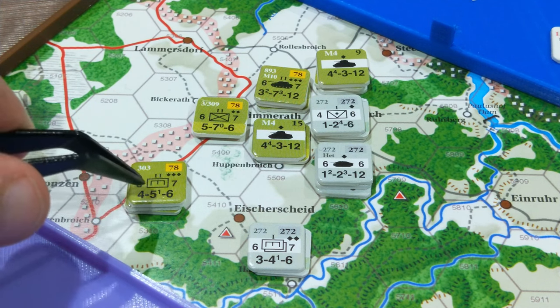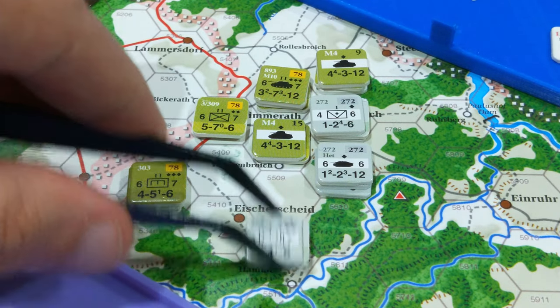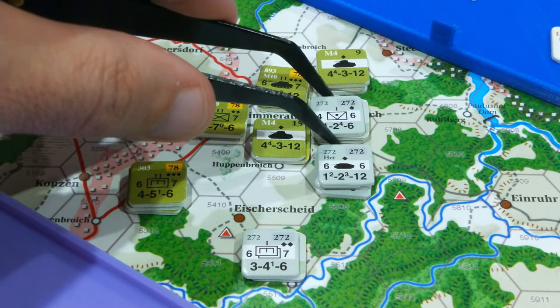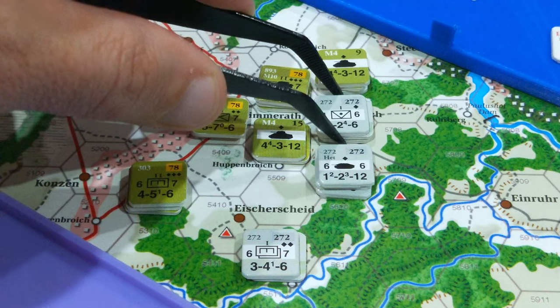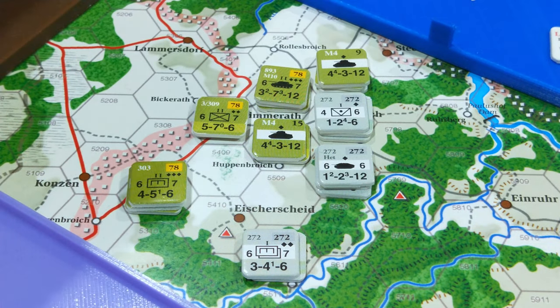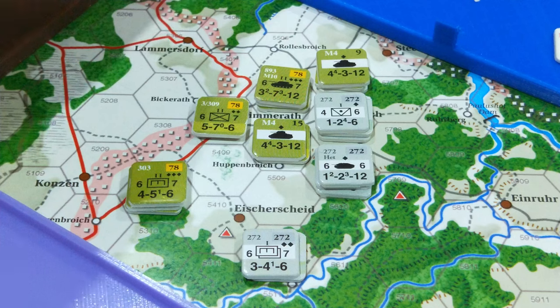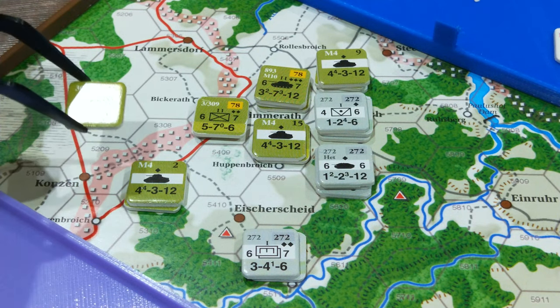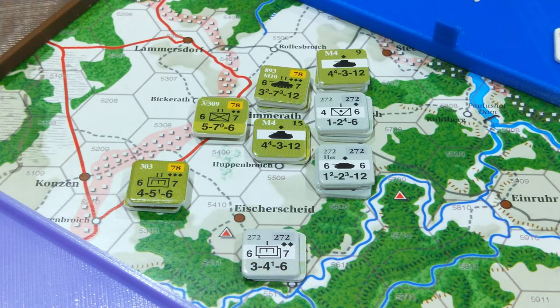The Americans have made pretty good progress. The Germans have just had their turn and they've pulled back. The Americans need to capture hex 5510 and hex 5608 — that's Kessenich there, with a vantage point. The Americans have inflicted some casualties on the Germans already. We started with a big M4 battalion and broke it down at the start of the scenario into three smaller companies, distributing their armor factor to different stacks to support different infantry battalions in their attacks.